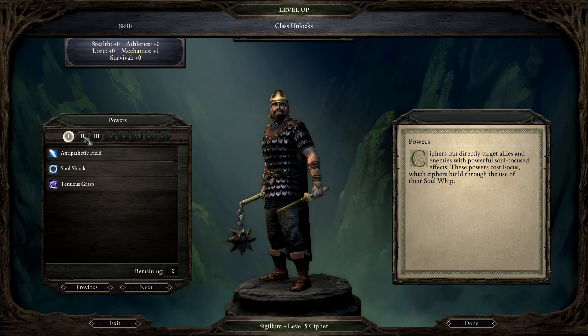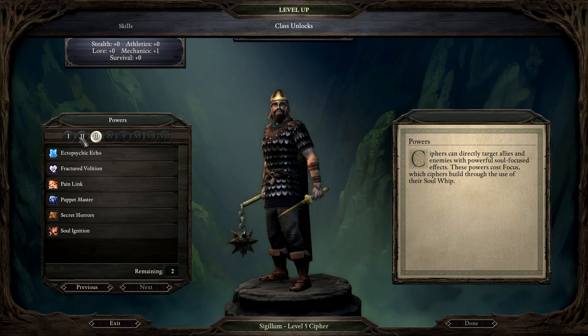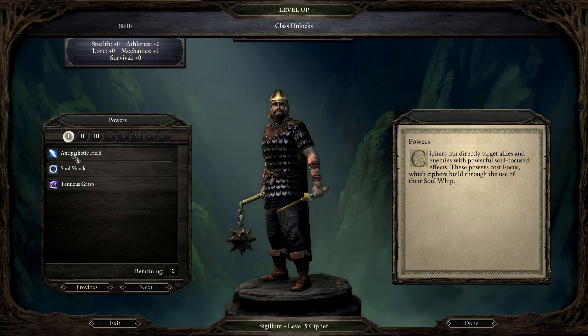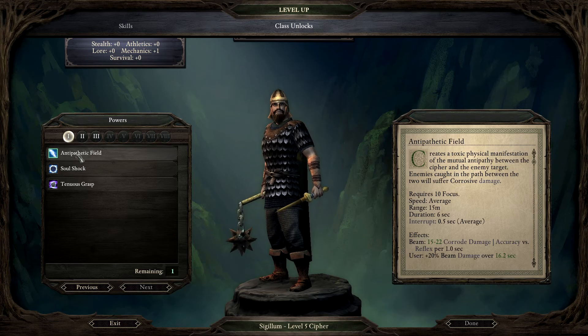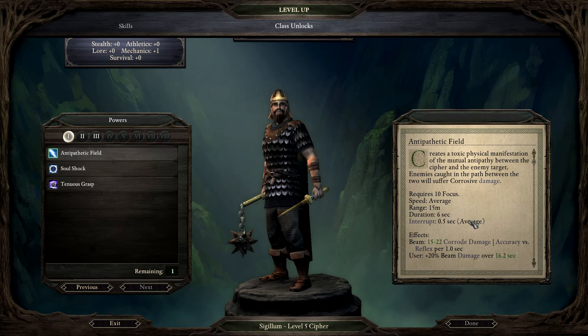What the heck is here? We have a various choice of spells. Let's go with the first level ones which can be cast quite often. This one creates a toxic physical manifestation of the mutual antipathy between the cypher and the enemy target. Enemies caught in the path between the two would suffer corrosive damage.